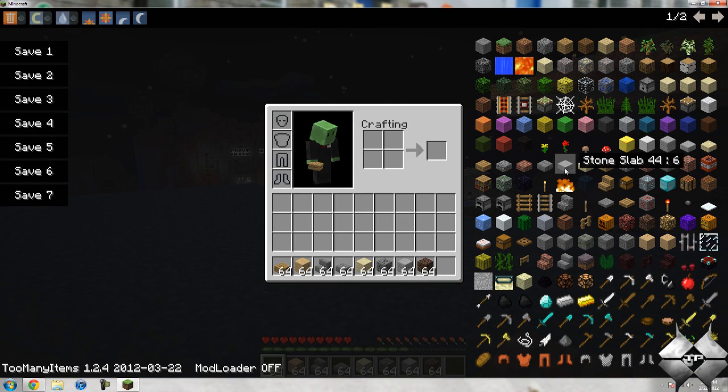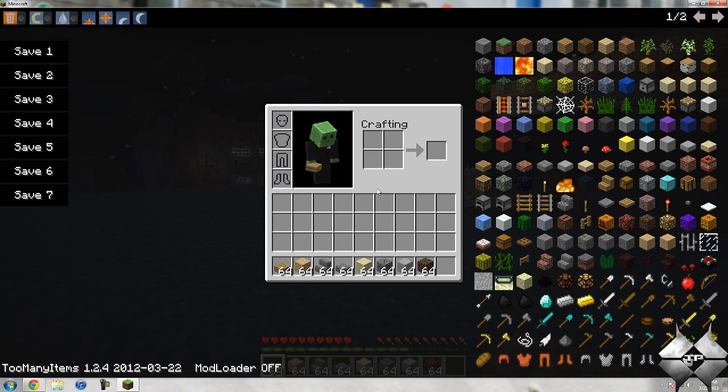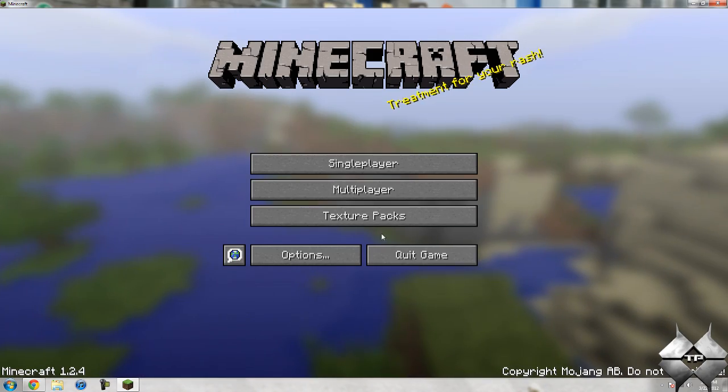Now if you don't want to have Too Many Items showing — say you're doing a Let's Play or something like that and you don't want to use it — all you have to do is simply hit O, and it'll toggle it off and you won't be able to see it. Hit O again to bring it back. So that is the Too Many Items mod.